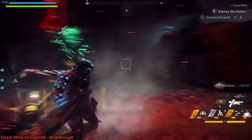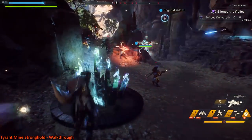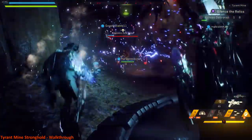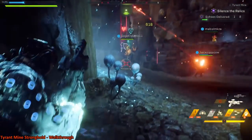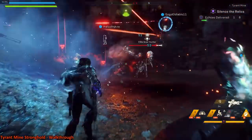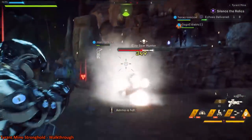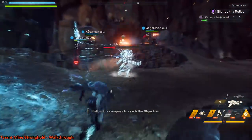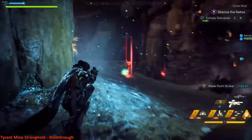Once you turn in all eight orbs, all the enemies are gone, so keep that in mind. Once you have one, you're looking for this area down here with these stalagmite-looking things poking out of it — that's where you go to turn in your orbs. I think you can carry three at a time. Once you have a few of them, pop down and drop them off. On the lower level there are three to collect, on the upper level there are five to collect.